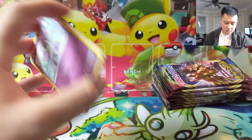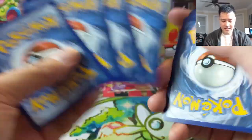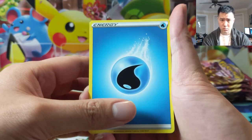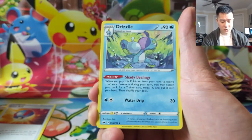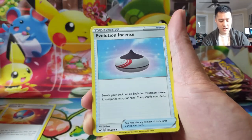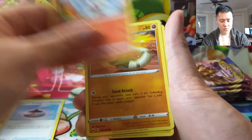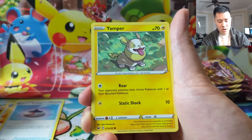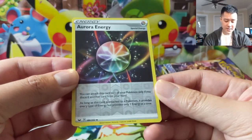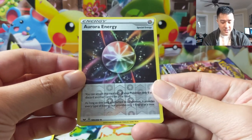So far all rares, not even a holo yet. When are we gonna get our first hit? We got Drizzile making Trainer cards come out, B&W Evolutionary Incense — nice. Cottonee, Scorbunny, Silicobra, Yamper, Aurora Energy reverse. I don't think Aurora Energy is that good — discarding cards in your hand is much more valuable than just dropping 10 damage.